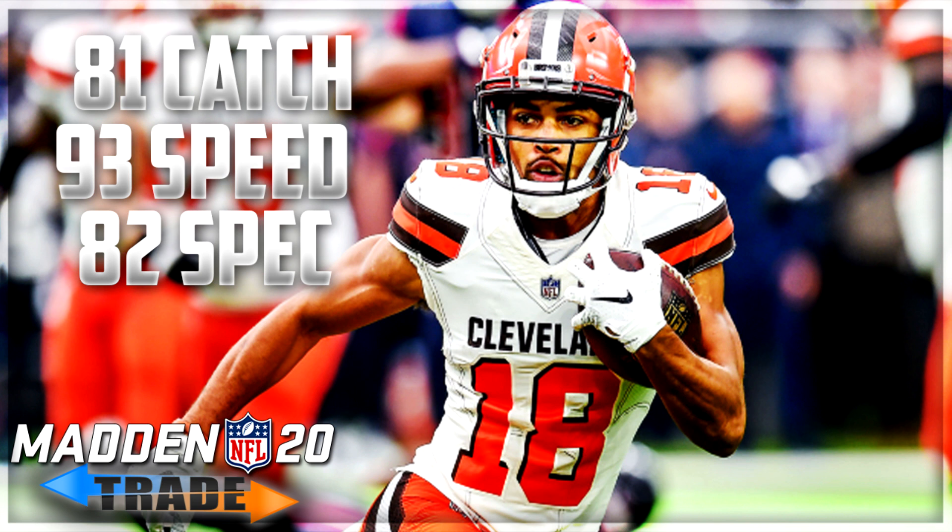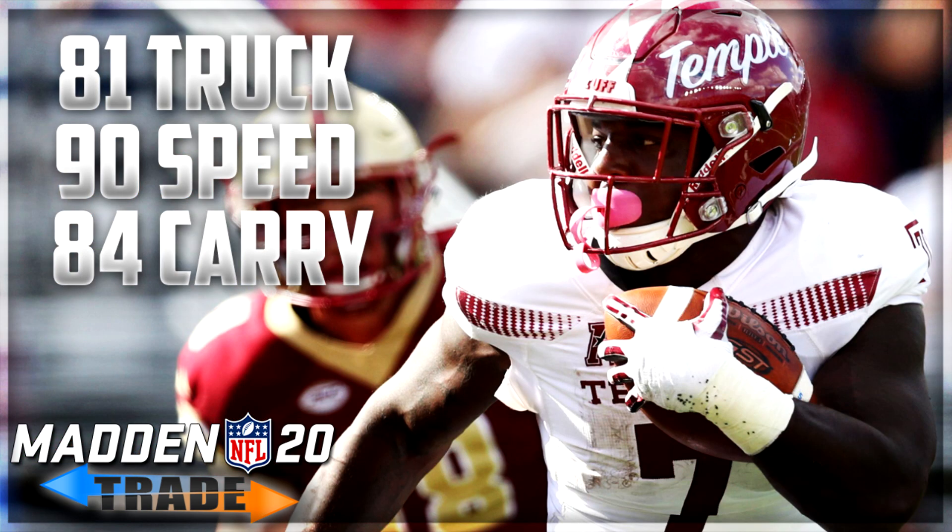Trade target number seven: going back to the running back position, looking at the Jacksonville Jaguars — rookie Rykel Armstead out of Temple. He's a 65 overall running back, running back five on the roster, so he may be a candidate for the practice squad or getting released. He comes in with 81 trucking, 90 speed, 84 carrying — this year's running back with good trucking and speed, like the Darren McFadden type player.